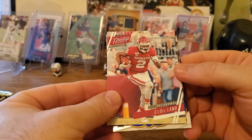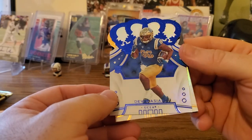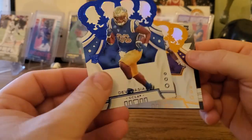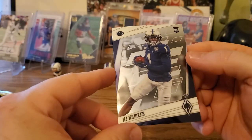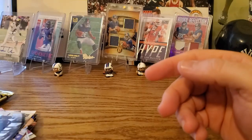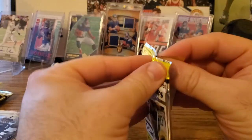AJ Dillon. Got a CeeDee Lamb Prestige. Got a Crown Royal — not sure if it's a blue — Devin Asiasi; he's on the Patriots, tight end. Got a Darius Anderson, same player as last time's auto. Crown Royal on Dallas and got a Phoenix KJ Hamler — I remember him from the draft but I don't know the details. Where did he go? I'd guess second or third round.